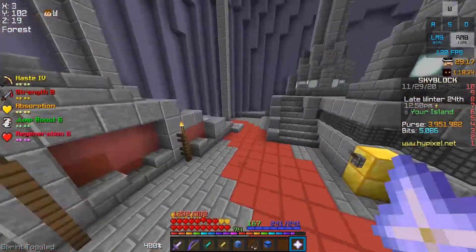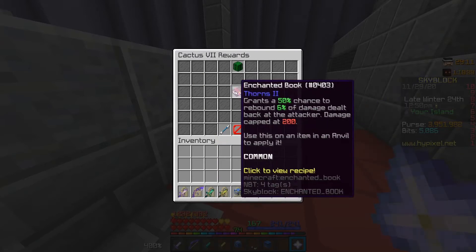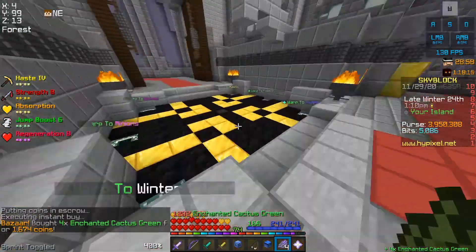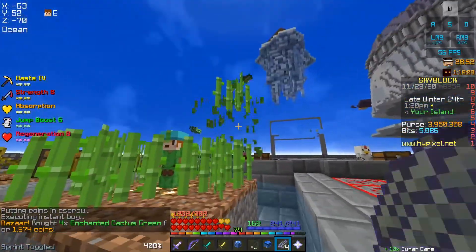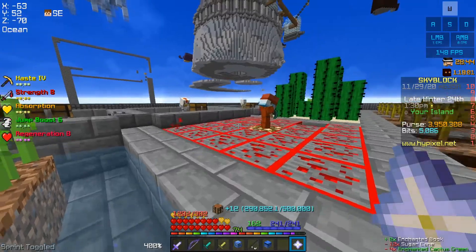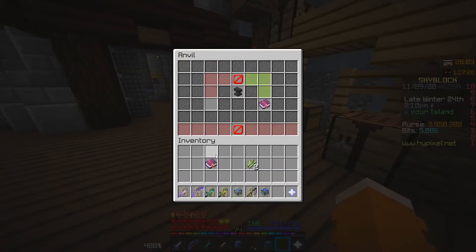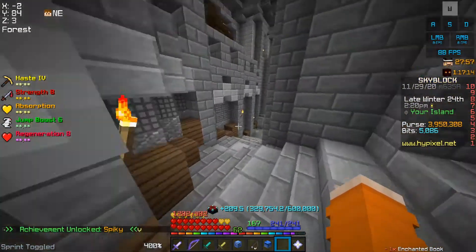We're going to craft a Thorns 3 book. The recipe is in cactus collection — you need 4 enchanted cactus grain. I crafted 2 Thorns 2 books and then combined them together in an anvil. And we got it — Craft a Thorns 3 book.